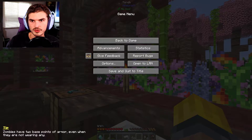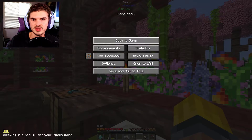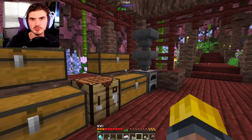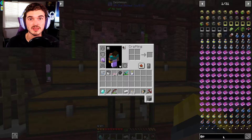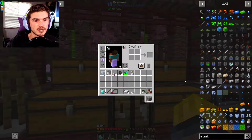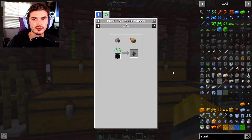We are on Enigmatica 6 version 0.5.14. Some stuff has changed, and a lot of it is around the bees, which I'm actually pleasantly happy about. Because now we can actually take a look at one of the bees I really wanted — a steel bee. I really wanted to get one of these up and going even in our first season, and you can actually do it relatively easily now.